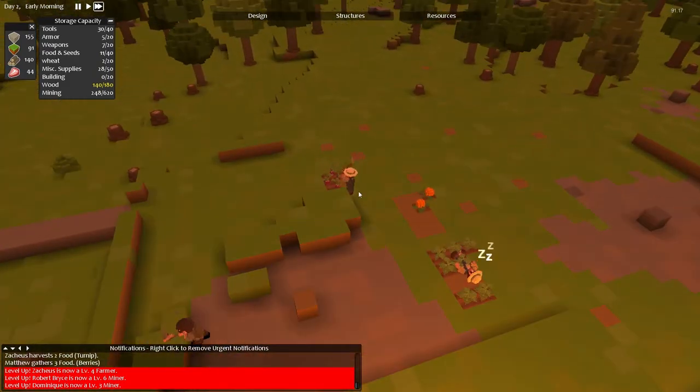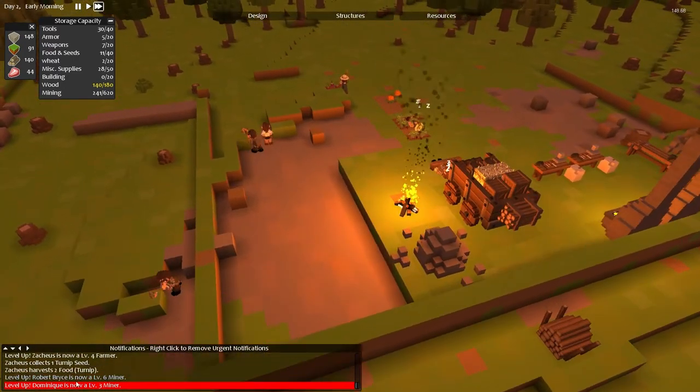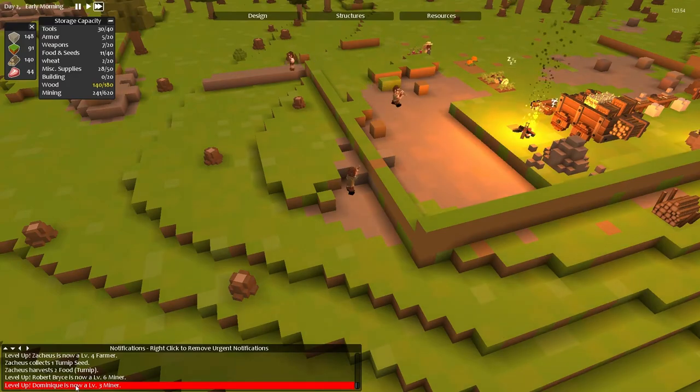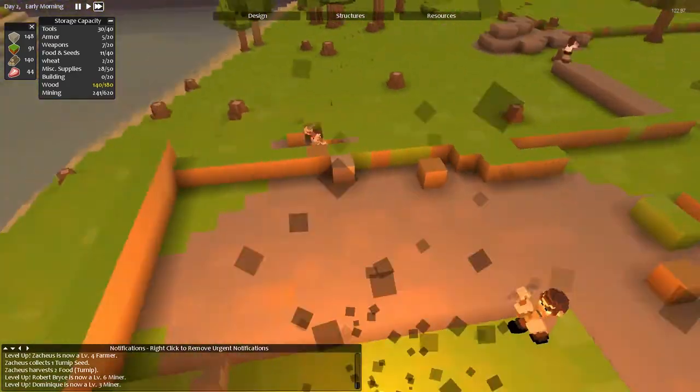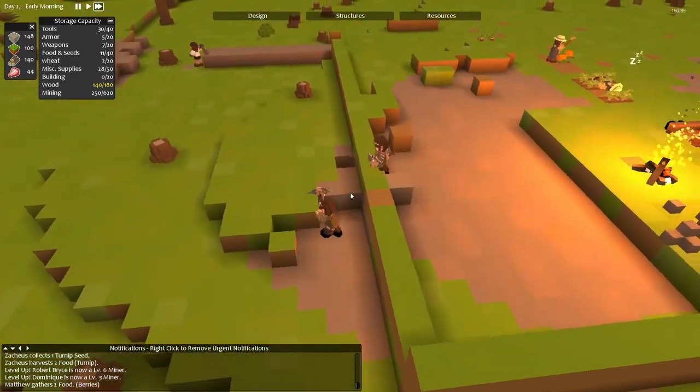Zacchaeus is now a level 4 farmer, which is cool. Robert Bryce is now a level 6 miner - we are mining a shed load of stuff at the moment. And Dominique is now a level 3 miner. Is Dominique a woman? No, Dominique is a man. I have no idea.